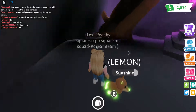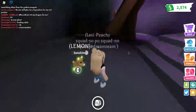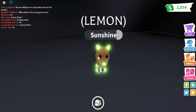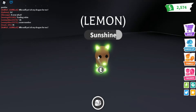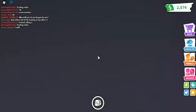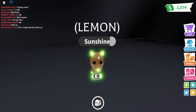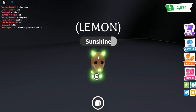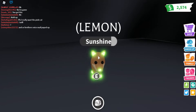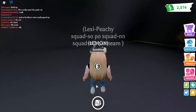Then I have a neon dingo. I traded a neon Shiba Inu for this — she also gave a car. You're probably like, why would you do that? A Shiba Inu is ultra rare and dingoes are uncommon. But dingoes are going to be leaving the game soon, so they'll be super rare — especially megas and neons — once the Aussie eggs leave. I named it Lemon.